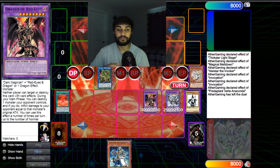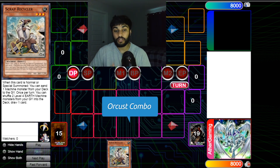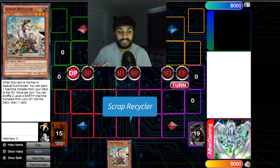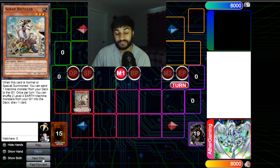Now let's get into the second combo. The second combo uses Scrap Recycler, and it is an Orcus combo. A Dragoon Orcus deck file is coming in the next two to three days, so don't miss it.